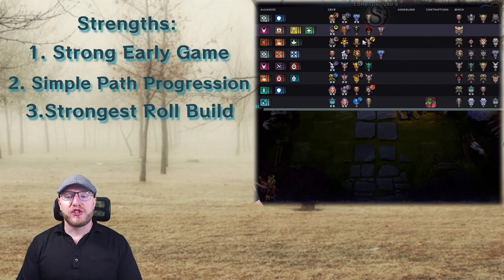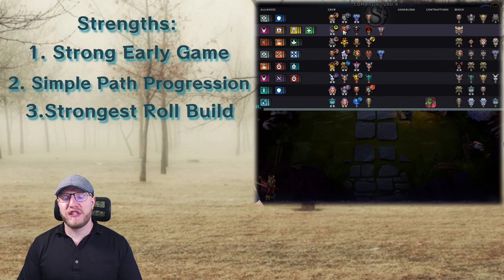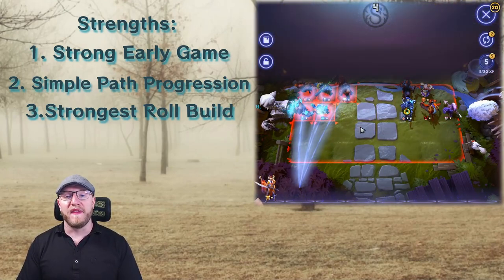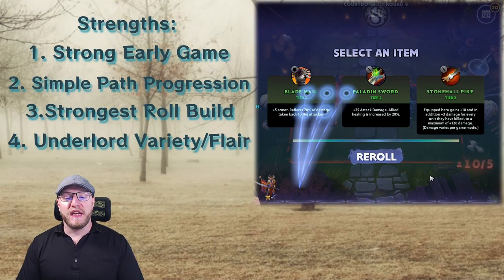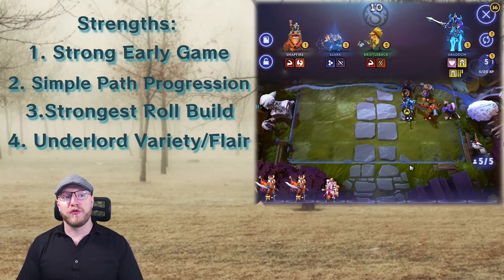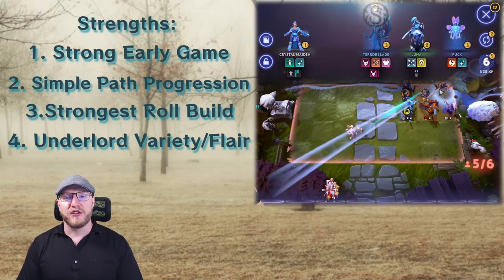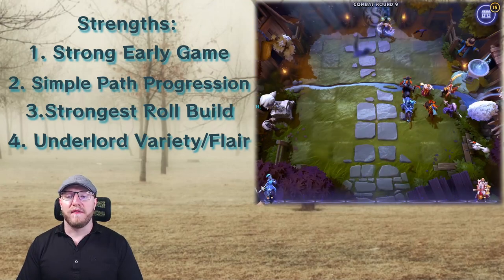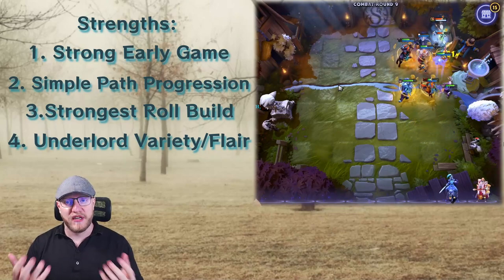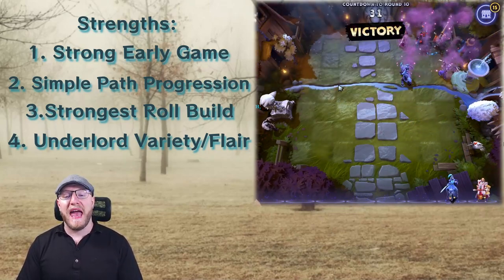Third, Knights are probably the strongest role build in the game when they hit hard. When you hit all your pieces and get most of them to three star, Knights will beat pretty much any build in the game. It's close between some of the very strongest builds in the endgame, but Knights are right up there. Fourth, they're one of the few builds that allow quite a bit of flair — there are four perfectly viable Underlords and two others I wouldn't judge you for using. The only ones you wouldn't use are the two varieties of Jull, as he provides a durable frontline shell which Knights already have.